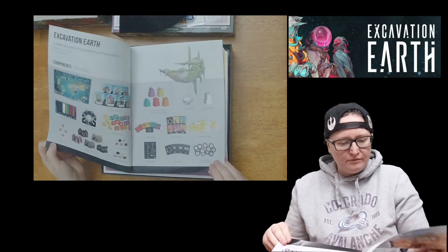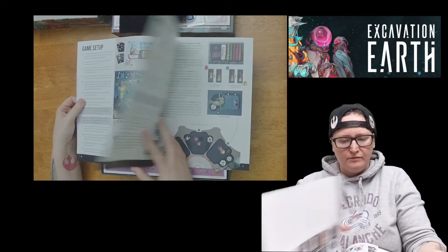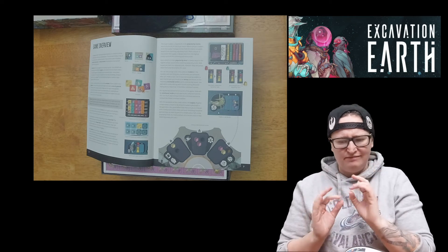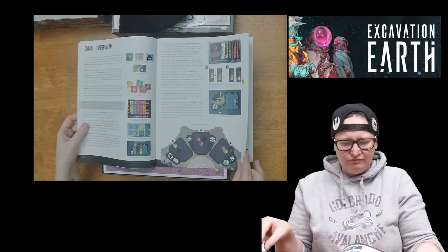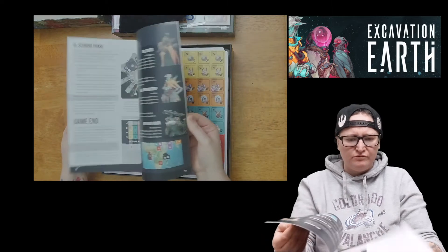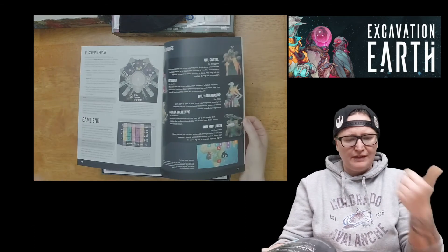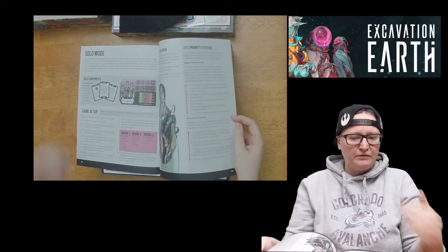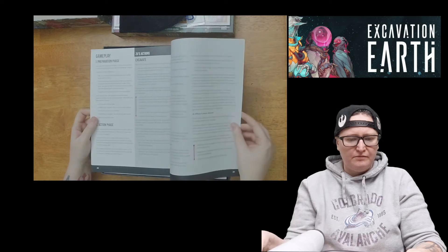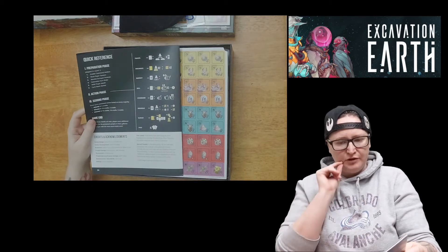Let's see what the rulebook looks like. I really like the font they are using - it's a very nice, clearly defined and clean looking font. Here are the different factions, the game scoring, here's the solo mode which I love, and the reference sheet.